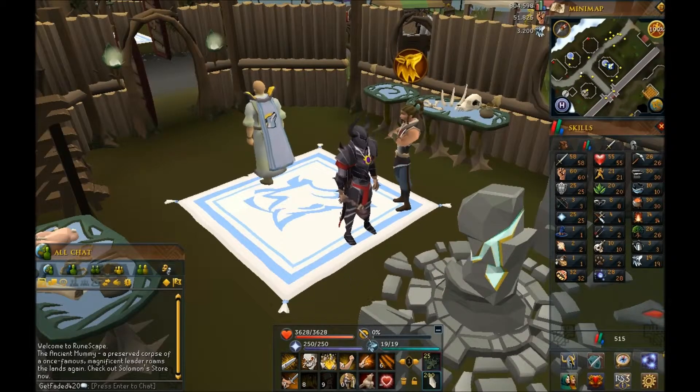You end up spending 407,000 on 275 spider carcasses, you spend 55,000 on 2,200 shards, and 275 gold on 275 pouches. So it ends up being around 1,507 gold per bag that you make.